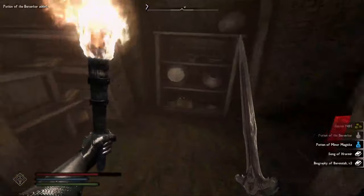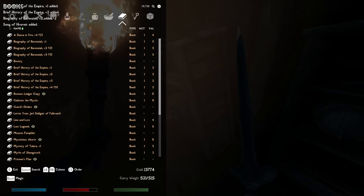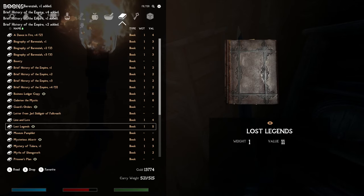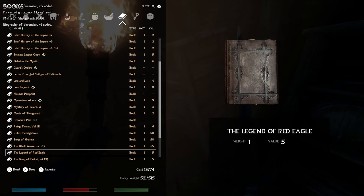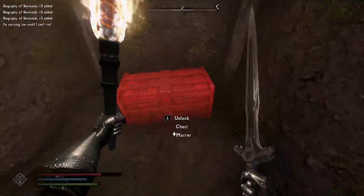And here is where you can find all sorts of goodie books that you can sell off. And I am over-encumbered. There it is — 'The Legend of Red Eagle.' This is actually a quest item — I'm not going to read it, but it's actually a quest item to get Red Eagle's sword.